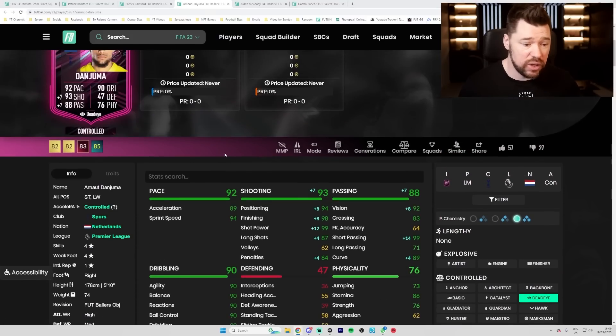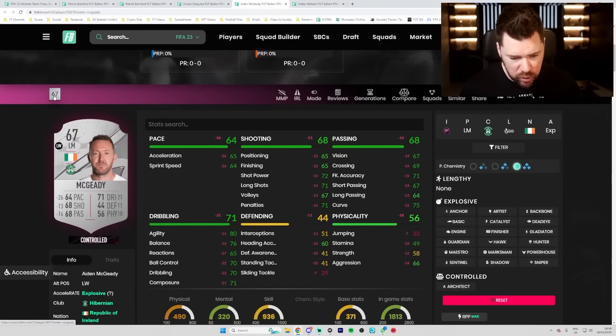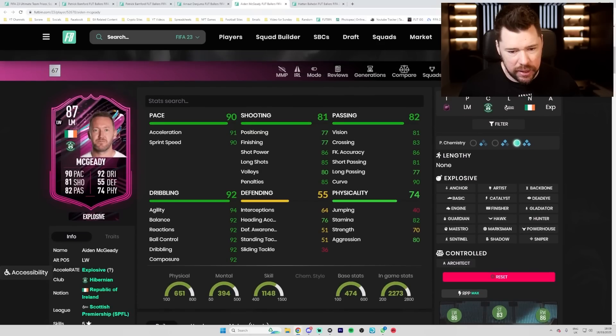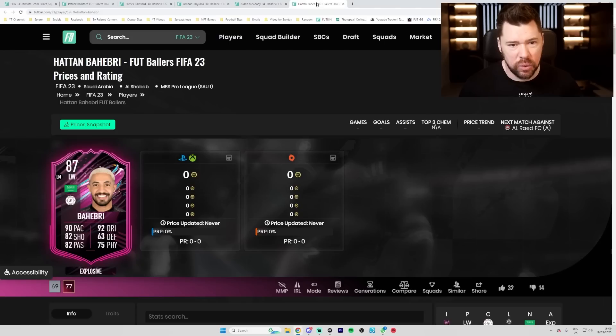Ada Megidi is going to be pretty difficult to link - five star four star - but they've given him a monster upgrade with 92 dribbling and 94 agility. I'd go with a Dead Eye. He's more of a super sub with a five star four star because it's hard to link, but it's pretty cool.